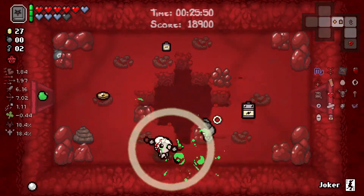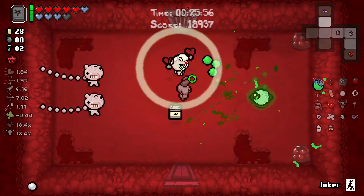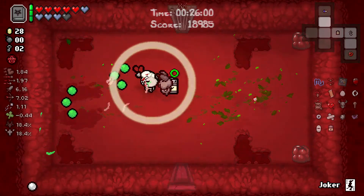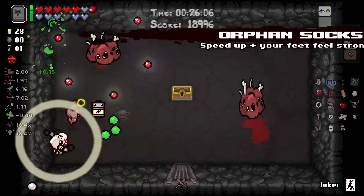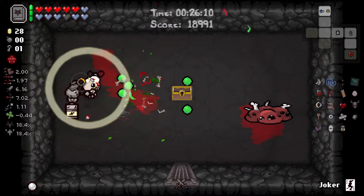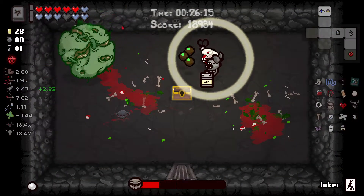If I don't get a deal on this floor, what I'll do is I'll go to the Curse Room, take the heart to go in, and then... oh no, I can't really do that because I'll just get pulled back into the Curse Room. My plan is in shambles. Orphan Sox is a fantastic item — it's a speed up and it makes it so that you can step on spikes as well as creep. It is very good. I'm very happy to get Orphan Sox.